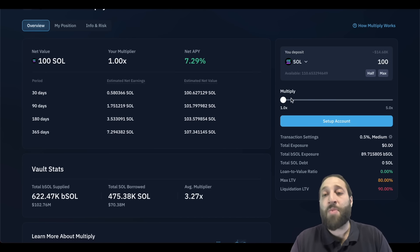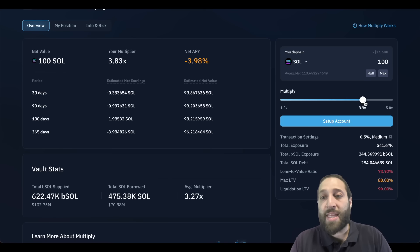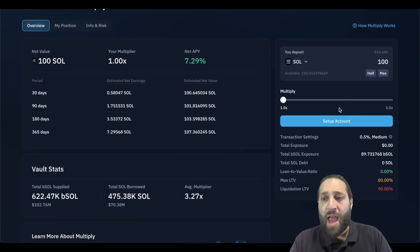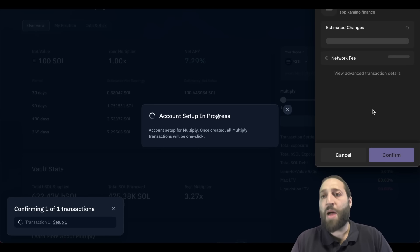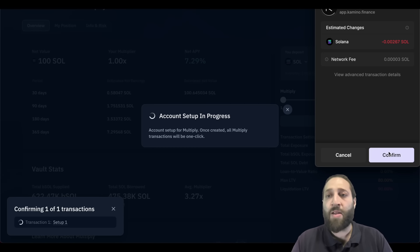APY is 7%. I'm not going to lose anything. If I go into the leverage — the multiply — I'm not going to do that. I don't want to risk a margin call or getting liquidated or anything along that line.